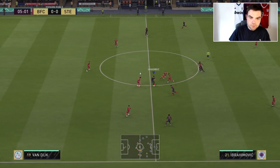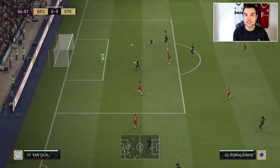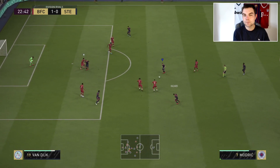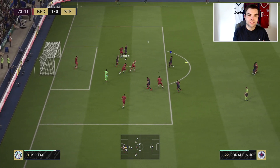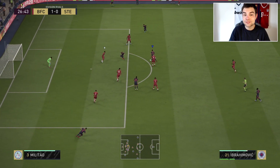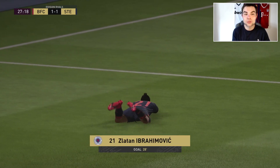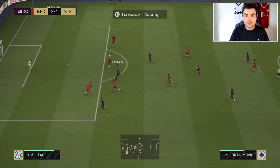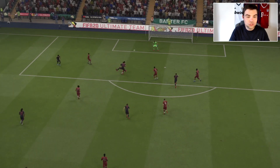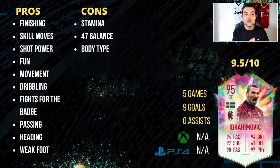The downsides for me would be the 47 balance. Sometimes he just looks like he's going to fall over, he gets knocked off the ball, finds it a bit difficult to stay on his feet — looks a bit clumsy. That's the best way to describe it. But I didn't feel like it was a massive hindrance — I think I could take this guy into Weekend League and do really really well. His body type isn't perfect for FIFA 20 either. And the stamina — 73 stamina in FIFA 20 is not good enough. If you come up against the likes of Van Dijk, Varane, Ramos, you will struggle to get past them in the latter stages of the game.